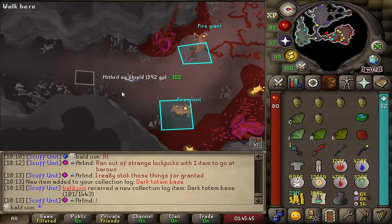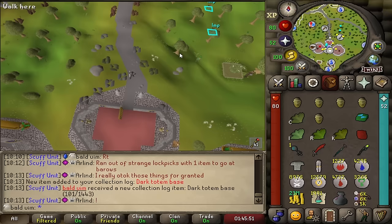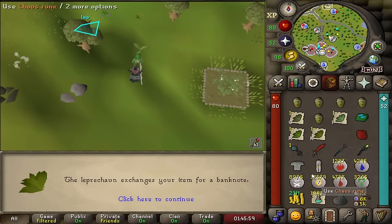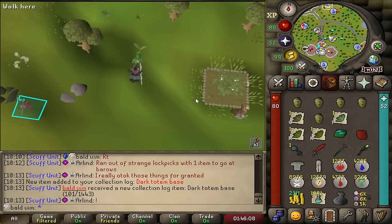We've just got a dark totem base, not particularly exciting, but the inventory is getting rather cramped. I'm going to show you the chores I'm doing — we're stacking up various different herbs along the way. I've already got a few in the old looting bag. The ensouled heads, we'll go off and do them now. I'm going to stack up one totem, I think, to get some Scaztizo CAs done.